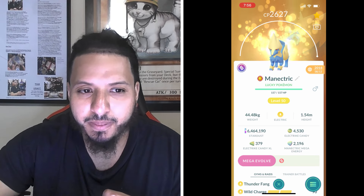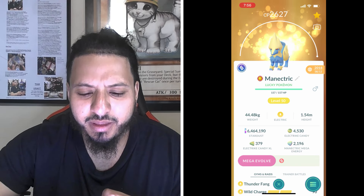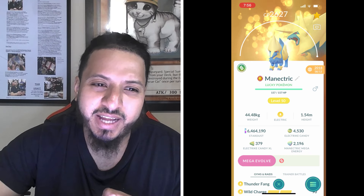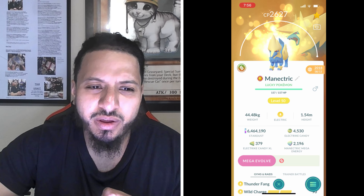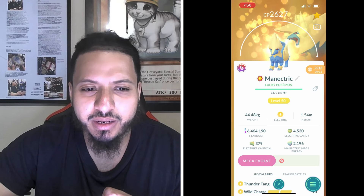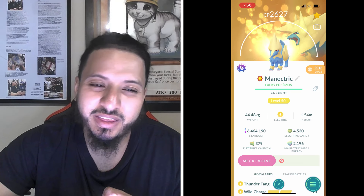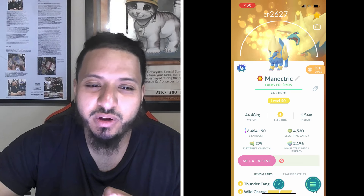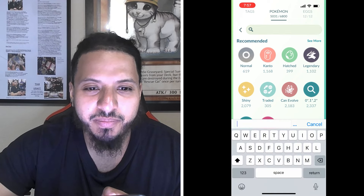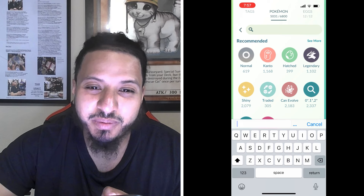Mega Manectric is going to do well against all the move sets; you don't have to worry about it. With Diancie, I think it does really well against everything - it doesn't resist anything except Hurricane. Both of them resist Hurricane, and Diancie also resists Heat Wave. So these two are pretty good top mega options.